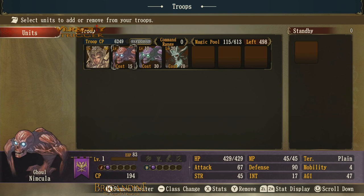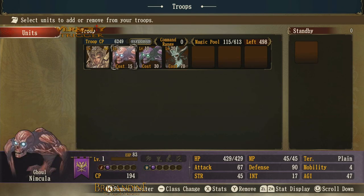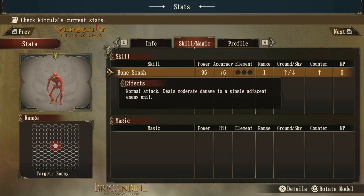Let's look at some basic stats here. This is the ghoul in my army, this is a revenant, and this is a lich. So essentially they use claws. They have light monster armor, gauntlets for their helmet space, and rings. They really don't have any abilities except for black orb attack and defense. They have a bone smash attack with a power of 95, plus 6 accuracy. It is a counter bull attack. That is their profile.